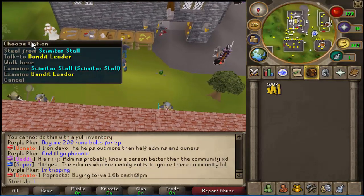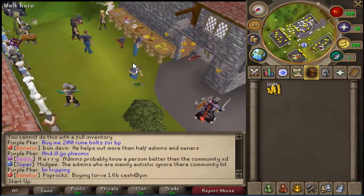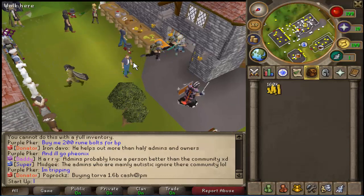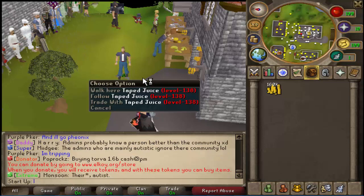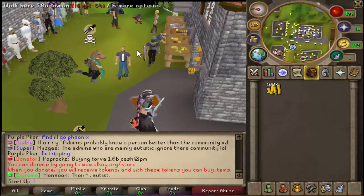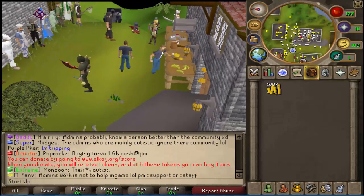Once you get to the scimitar stall, you'll honestly make a lot more. Also, if you have ten dollars to spare, you could simply type ':donate' and if you get the donator scroll you could claim it and then buy items from the donator store. You obviously get a lot of money that way, but the main point of this video is to show you money makers, so I'm going to show you what you do if you become a donator.